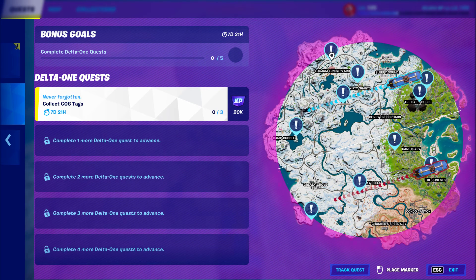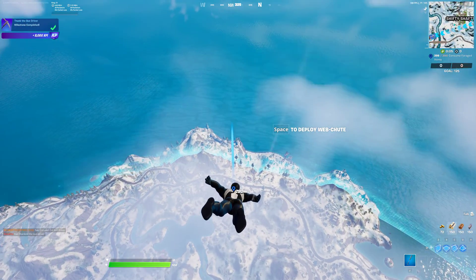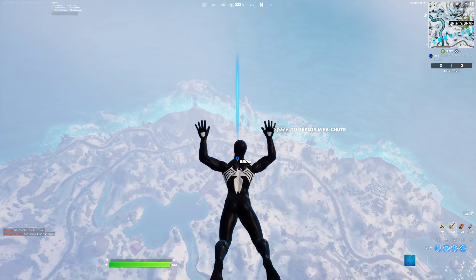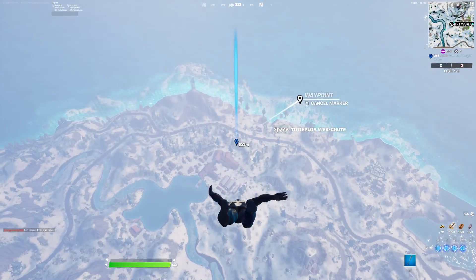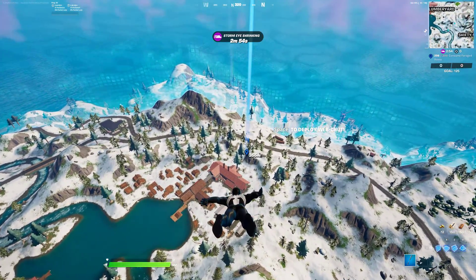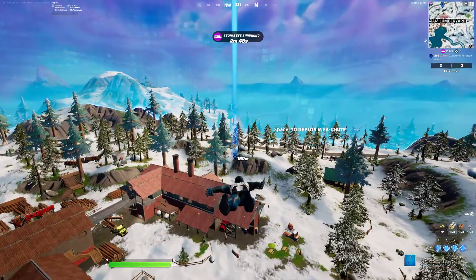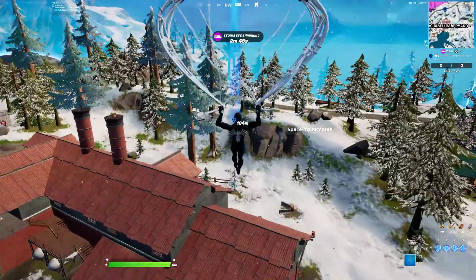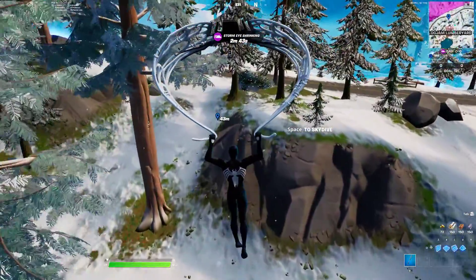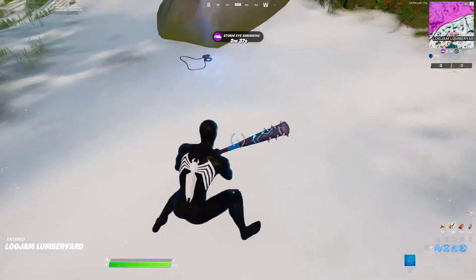The first one I'm gonna be dropping on is right up here. Let's zoom in here and make that bus driver jump down. So you see the freaking Lumber Yard here — all you got to do is go a little bit north of it. There we go, and it's right here by this rock. If I'm staring at this, it's right here.